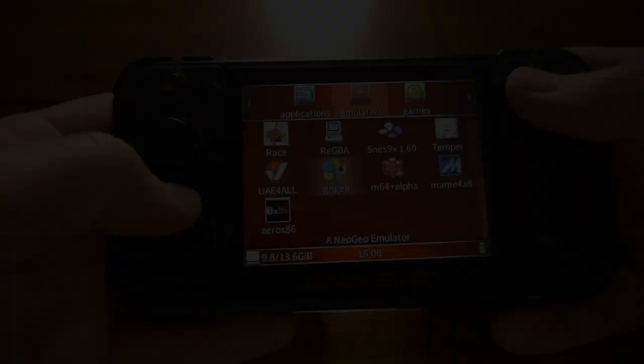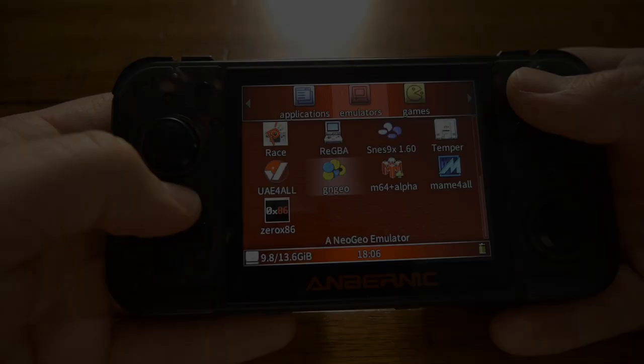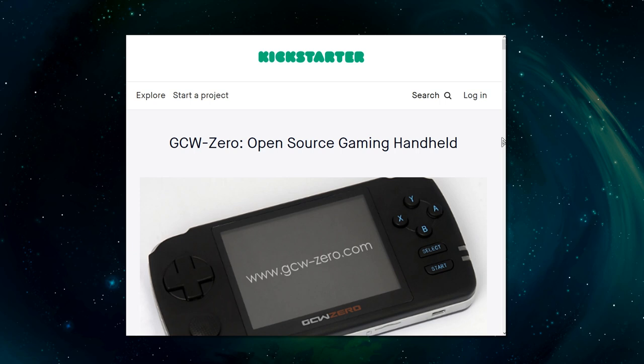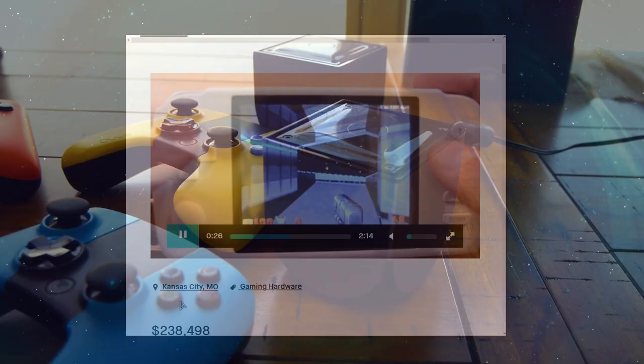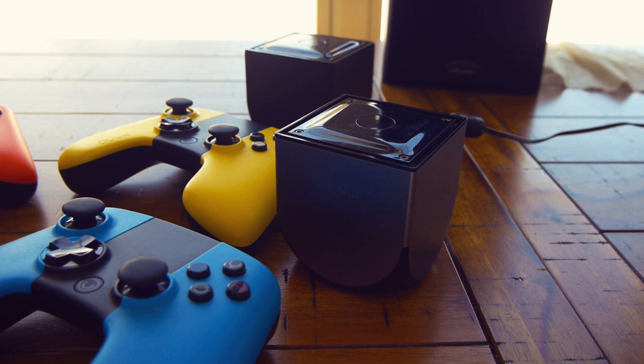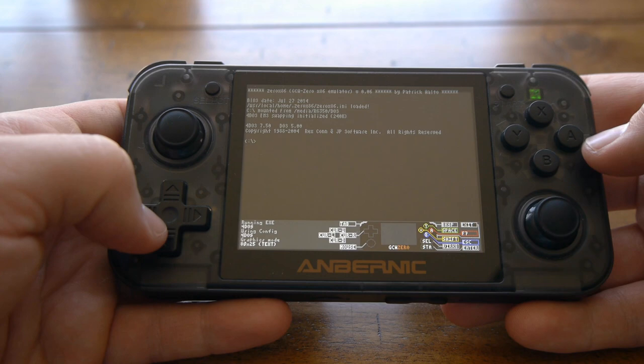There is another DOS emulator available for the RG350 — it's called 0x86. The name references the GCW Zero, a handheld funded by Kickstarter in 2013, which is the predecessor of the RG350 and all the OpenDingux Linux-based handhelds we're seeing today. 0x86 does not come pre-installed, so you need to install it yourself, but it's not hard.